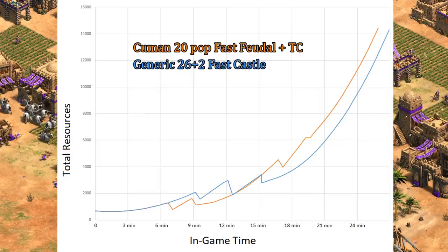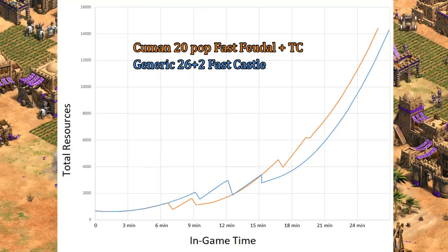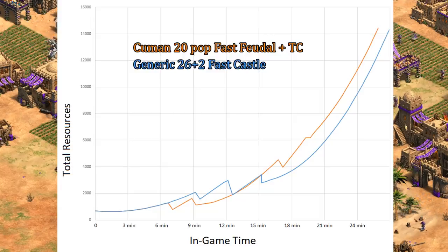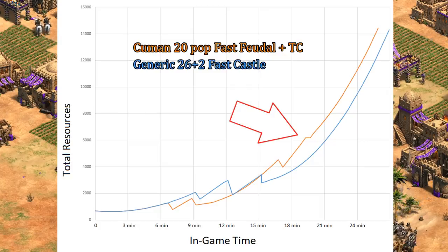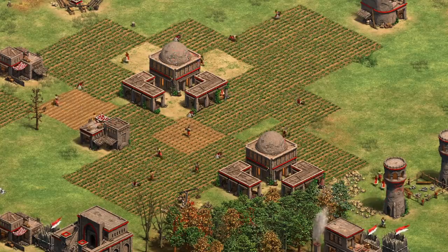Overlapping those two graphs, this is what we have, with Cumans in orange and the regular fast castle in blue. Of course, Cumans will be advancing earlier and have the initial investment into the feudal town center. You'll be a lot tighter on resources, but if you can make it work, after 15 minutes there's a more or less permanent economic advantage. The gap does start to narrow a bit as the Cumans player is going up to castle age, but even after investing in a third town center, there's still a 1,500 to 2,000 resource advantage according to this particular model. The result is a bit expected, given the convention is for players to add the second town center as quickly as possible, but personally I like to see how the two builds compare over time instead of just at the end.